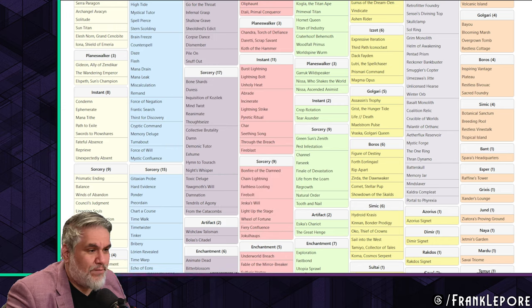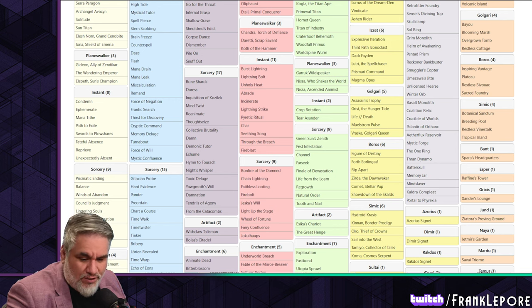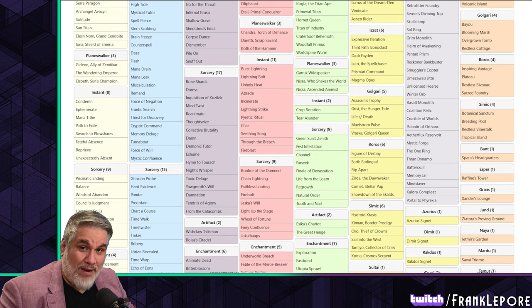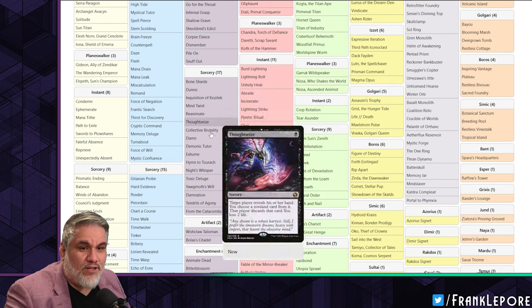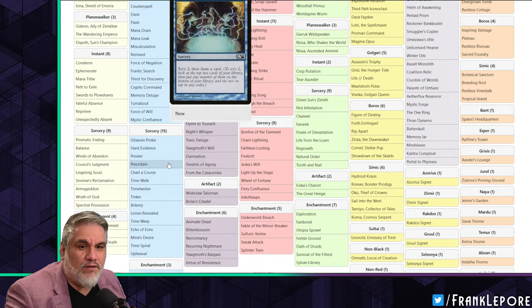I also have Sublime Epiphany because I have Torrential Gearhulk, and I want Torrential Gearhulk to have a bunch of cool targets. I also have Magma Opus for this reason - just a good amount of targets for Torrential Gearhulk. Looks like Matt does too, which is awesome.